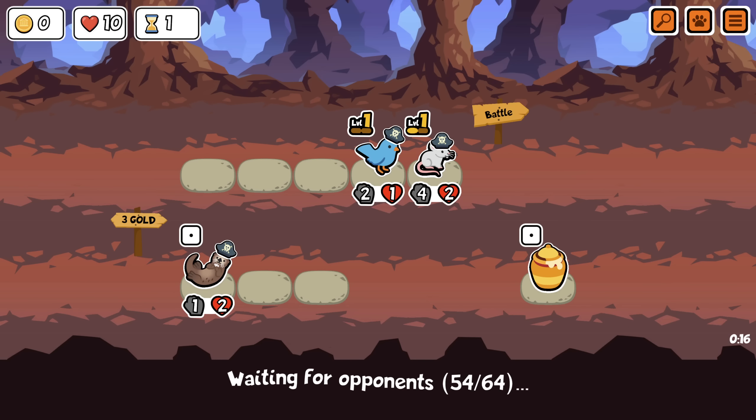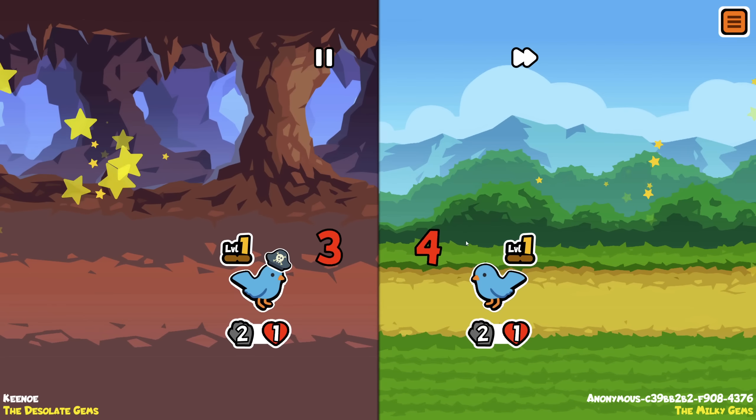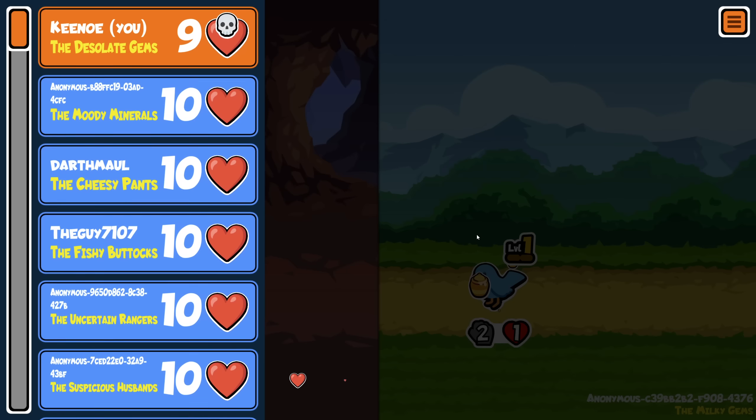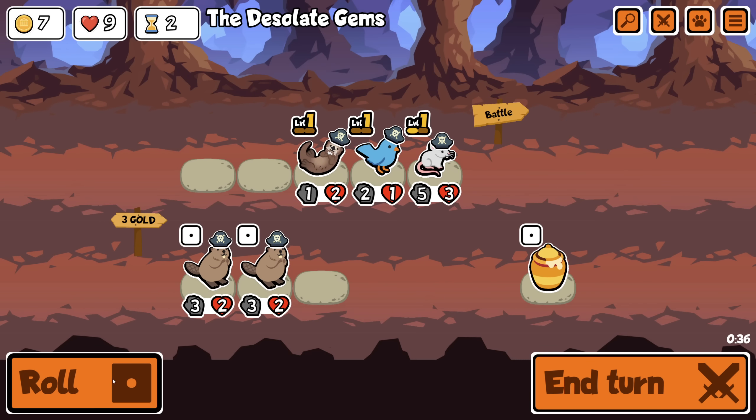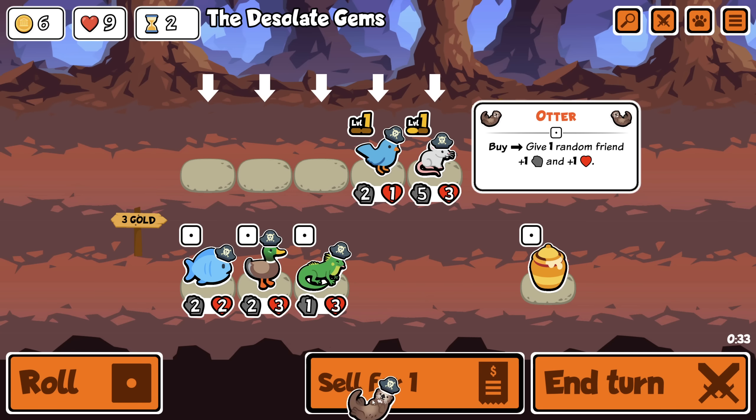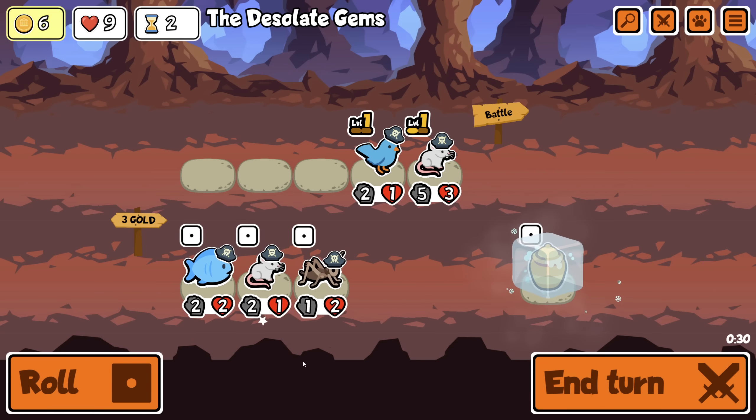First time tuning into the stream — I've seen a couple bits of yours after randomly browsing YouTube. Hey, well I'm glad you could make it, hope you enjoy it. Did they change the bluebird? They did — now it buffs a random thing instead of the thing at the back, so it can buff itself in this position. I never know how much time to add — whatever I do there's people complaining. I always want less time but other people do not agree. If I roll twice and get two otters then this is pretty good.